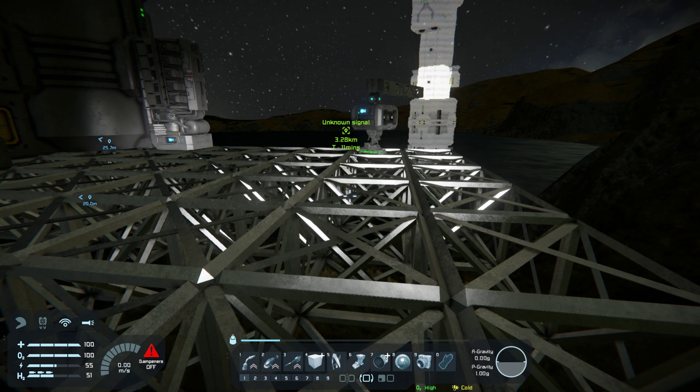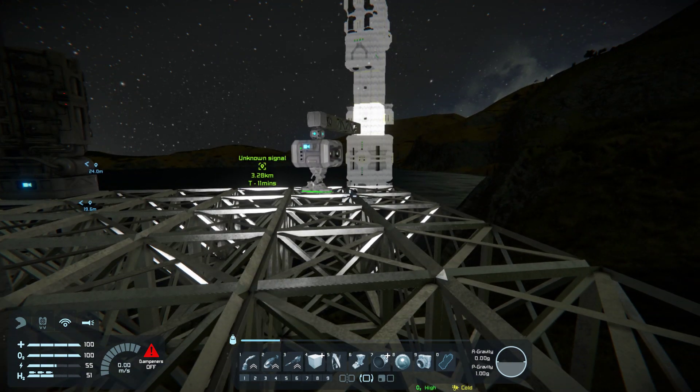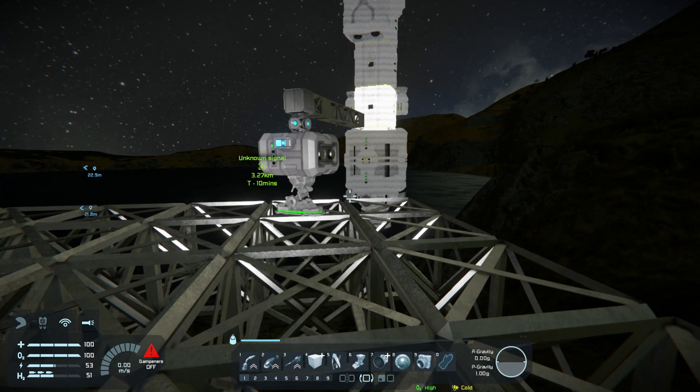Anyway, in Space Engineers you have survival and you have creative. In survival, this is my first base I'm building and I'm making some ships. In creative, just like any other game, you can freely create without having to worry about resources or survival. So what you do is go into creative to learn. I recommend after playing for an hour or two — you'll be a little confused — go into creative, explore, see what the blocks do, try to build a ship, try to build a rover, just play around. You'll start learning how the blocks interact, how the controls work, and how to create hotkeys. It gives you a lot of control and abilities — it's like Legos on steroids in space. Anyway, let me get on to projectors.